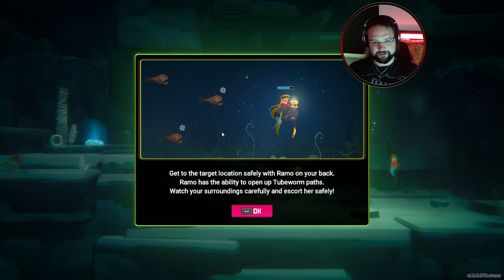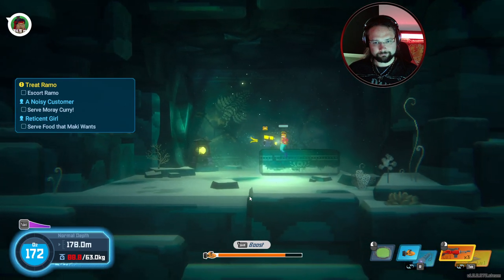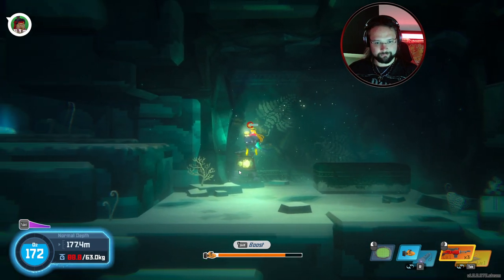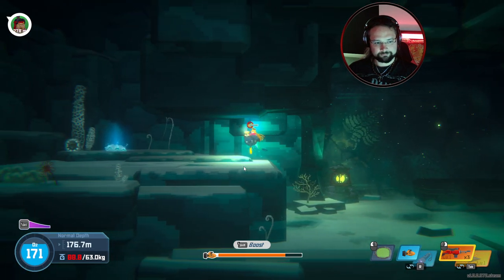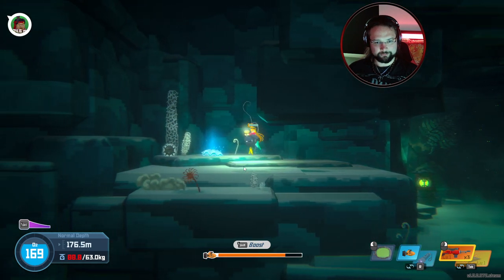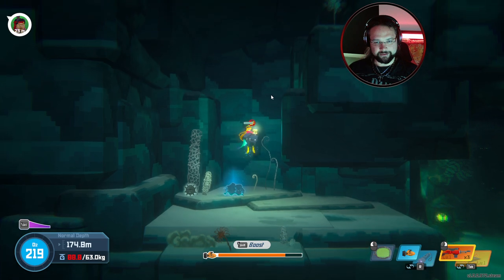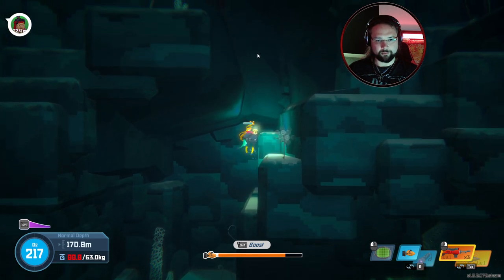Get to the target location safely with Ramo on your back. Ramo has the ability to open up tube worm paths — oh my god! I can't even dash like this. Let's just get this oxygen — I've got a feeling we're going to need it. She can clear these out of my way, I've not got to do them myself — is that what you're telling me?